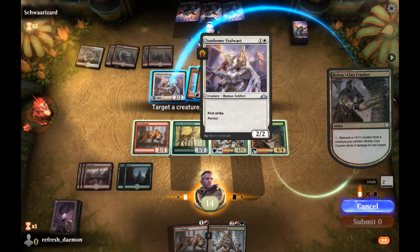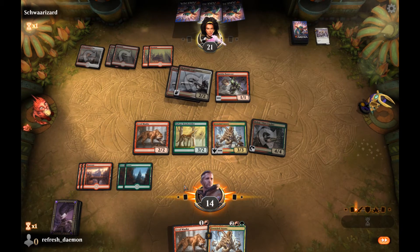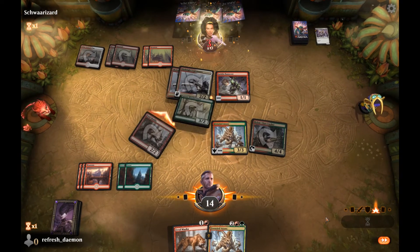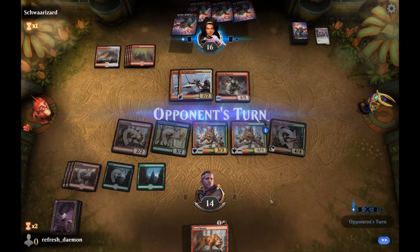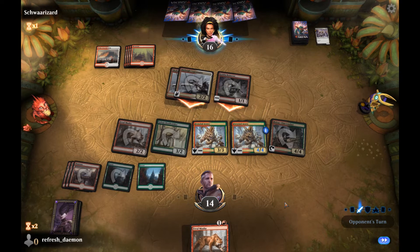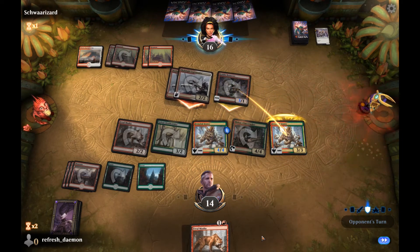We're going to tap this, shoot you, remove this counter, get rid of their defender. Then we're going to attack with two. We'll play another Frenzied Aranx and pass. I should be able to shoot down the Goblin Banner and my monsters are probably a little too big for their little guys. I'll trade. They didn't pump before — I'm surprised they didn't.